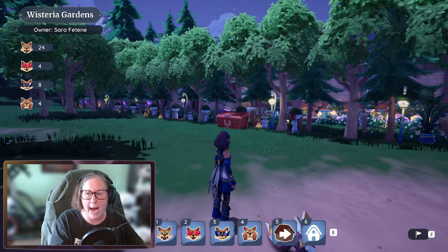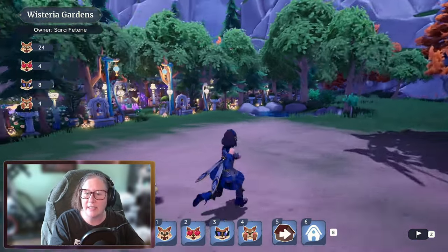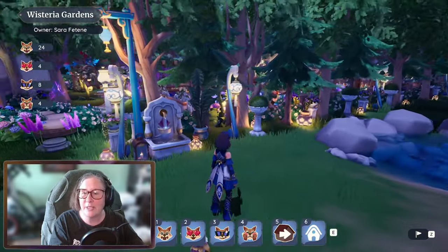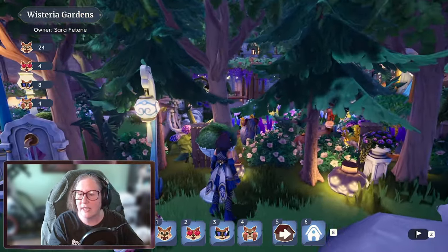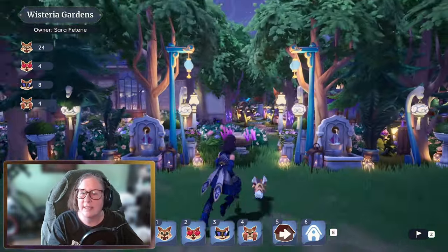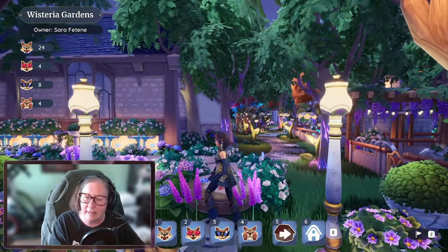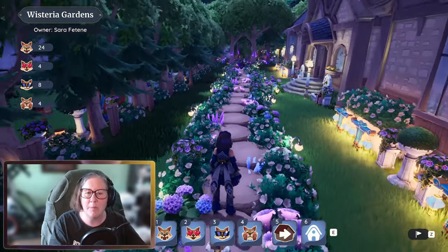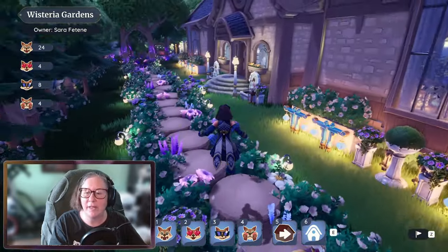Wow, Wisteria Gardens! Look at this - holy good night Sarah, what did you do? I love these lights, oh my god! She got the little flower. Oh my god, there's so much to see. This is incredible - look at these raised pathways, they're like tables, like a side table. The little - oh my god Sarah, you're a genius!